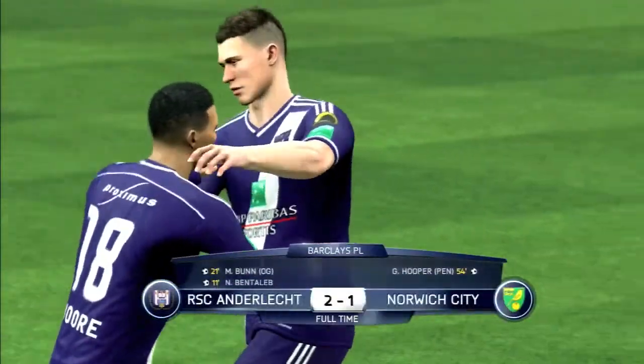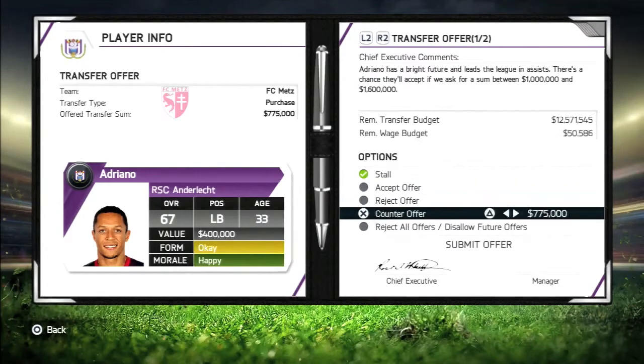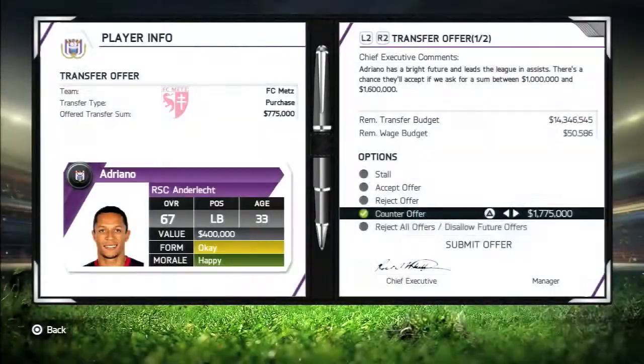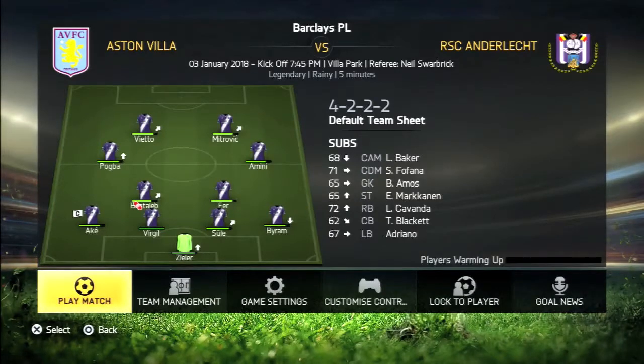Two teams are interested in Adriano as he is somehow leading the league in assists at the age of 33. We signed him on a pre-contract so I'm very happy with giving up 1.7 million for him. I can get a loaned-out left back for a bit because our starting left back Ben Davies has been hurt for a while.